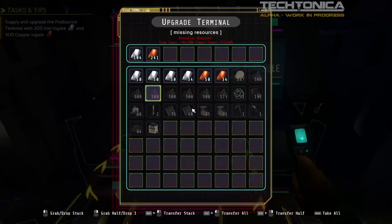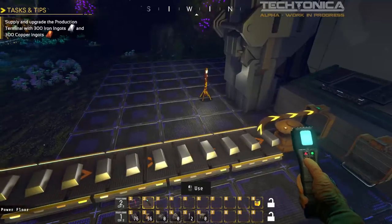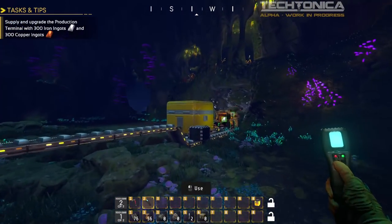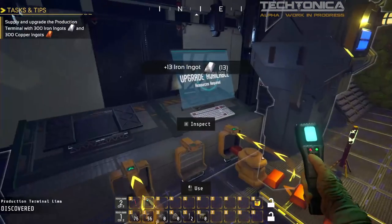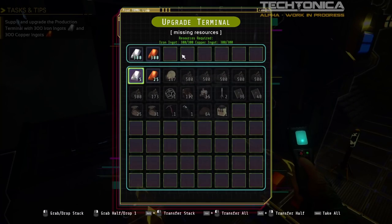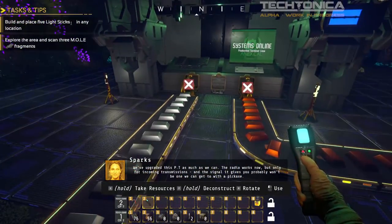Let's complete it — we were just 10 off! That should not be a problem. There we go — we have everything we need. Upgrade the terminal. 'We've upgraded this PT as much as we can. The radio works now, but only for incoming transmissions, and the signal you'll get probably won't be reachable with a pickaxe.'